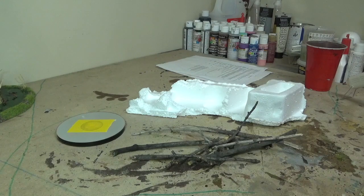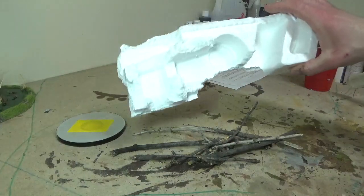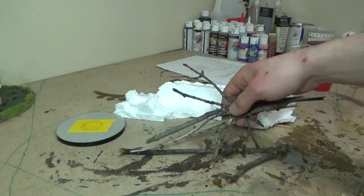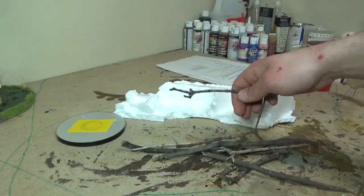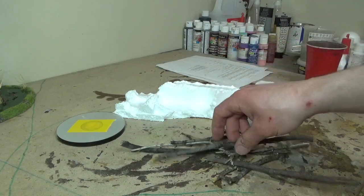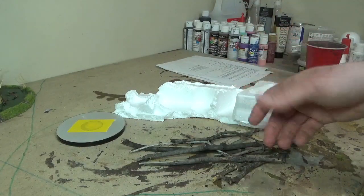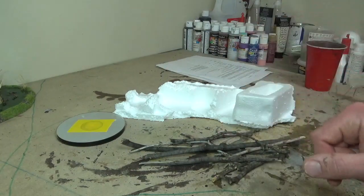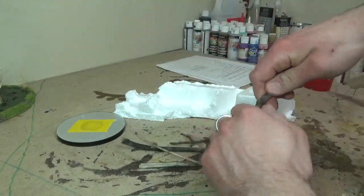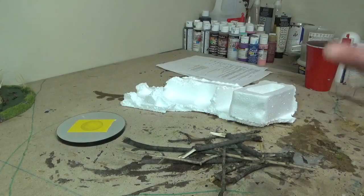Now that there are no holes in our CDs, we can turn these into terrain pieces. I have a piece of random packaging — that standard expanded white styrofoam — and a bunch of sticks I collected and dried out so I could use them as trees and various other plant terrain pieces or fences. I'm going to break these into smaller pieces and then go from there.